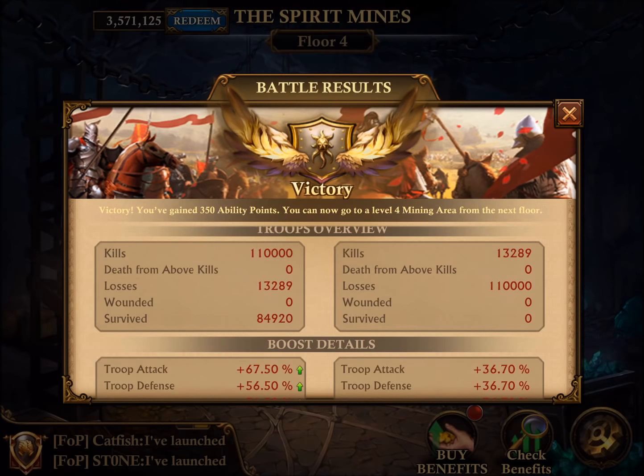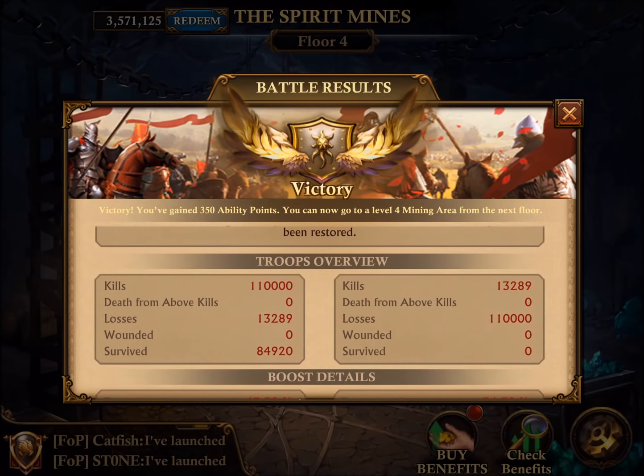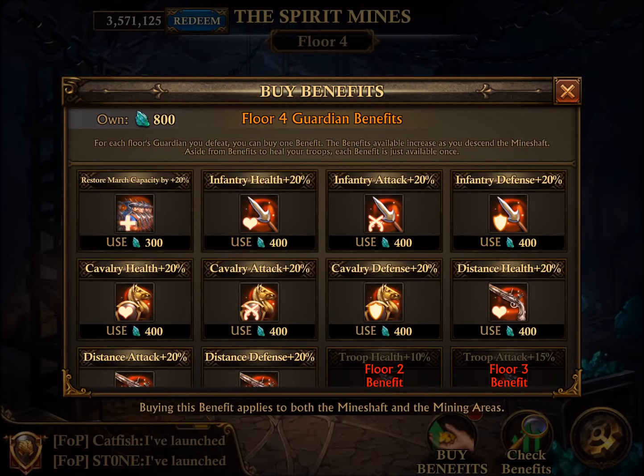So if you have trouble getting there, what you might want to do is use this temporary troop boost, but you also just have to make sure that your basic march capacity is quite high, which you can mostly do by upgrading your castle. You can also make sure your March of Fury airship talent is at a high level. There is research, and there's also the talent tree that you can use. So if you really have trouble, besides using those items...